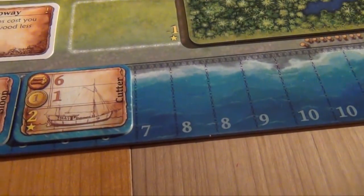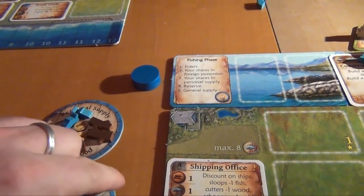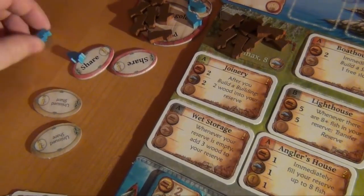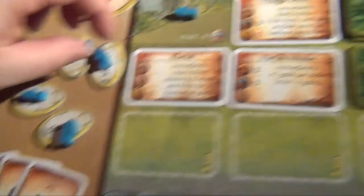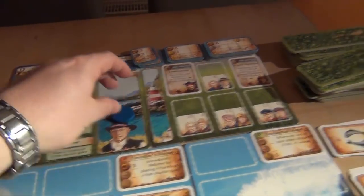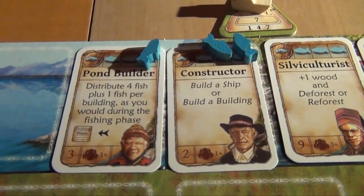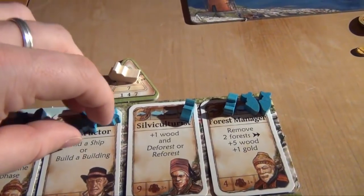Then the fishing phase: blue gets seven fish — one on each elder, two on his shares, and the remainder to the reserve; he gets one fish off the shares. Red gets five fish — one on each elder, one on the share in the supply, and two on his shares; he gets one as well. Yellow gets six fish — one on each elder, and the remainder on his shares; he also gets one. Then it's yellow's turn last time. Since there's still one fish available, he decides to take an elder — the pond builder — and activates him immediately. He gets to distribute four fish plus one fish per building, so a total of six fish as he would during the fishing phase: one on each elder and two in his supply for the shares.